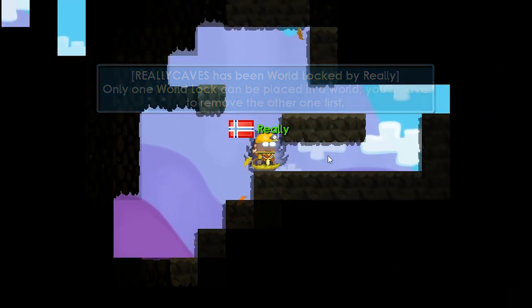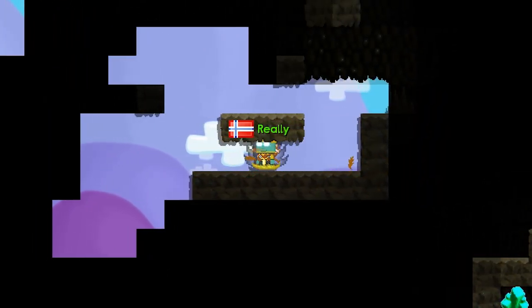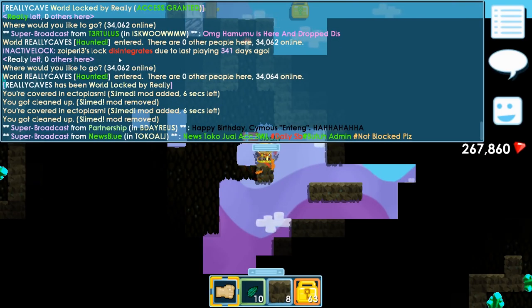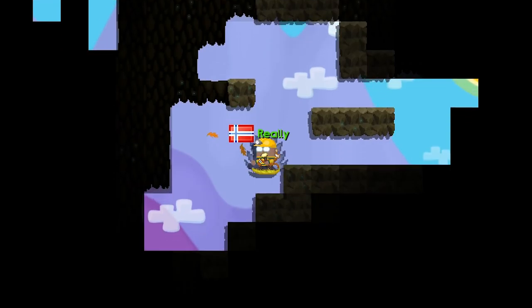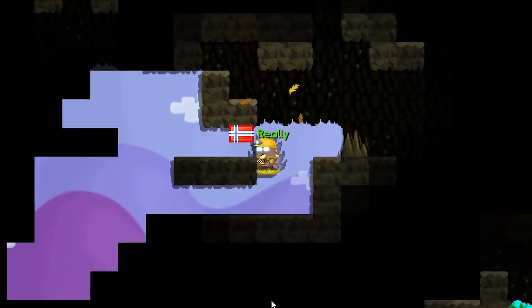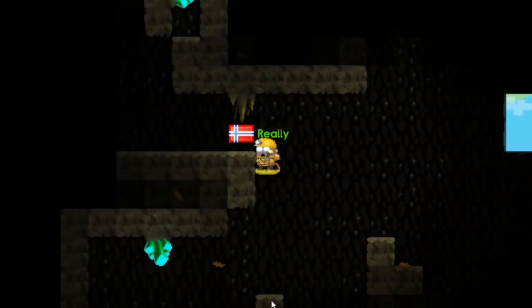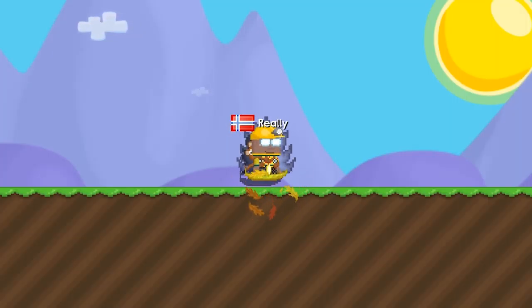Oh my god guys, I went to my world and I thought maybe just drop off every item I got from mining the cave. So I went to 'ReilyCaves' — with an S on the end instead of just 'ReilyCave' — and look: inactive, 341 days, and they have a lot of crystals! So I guess we'll just have to harvest these as well.